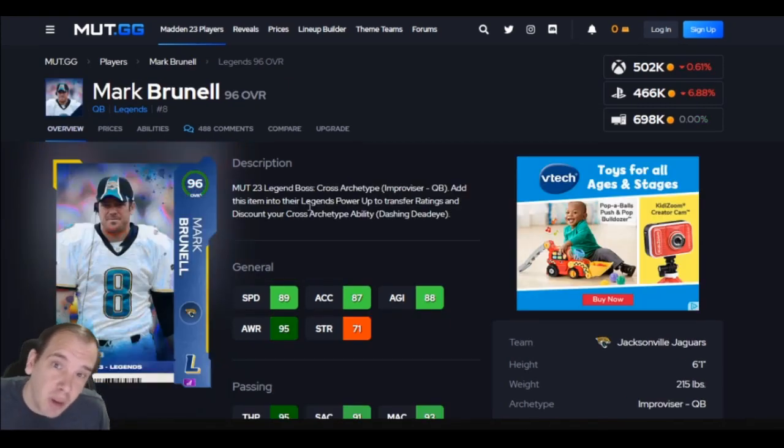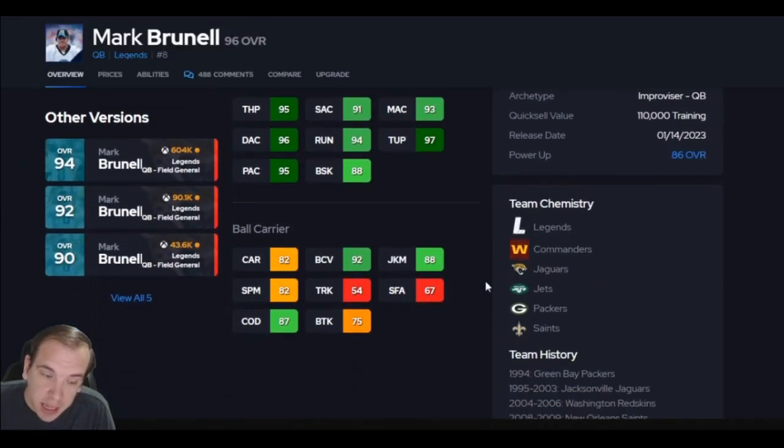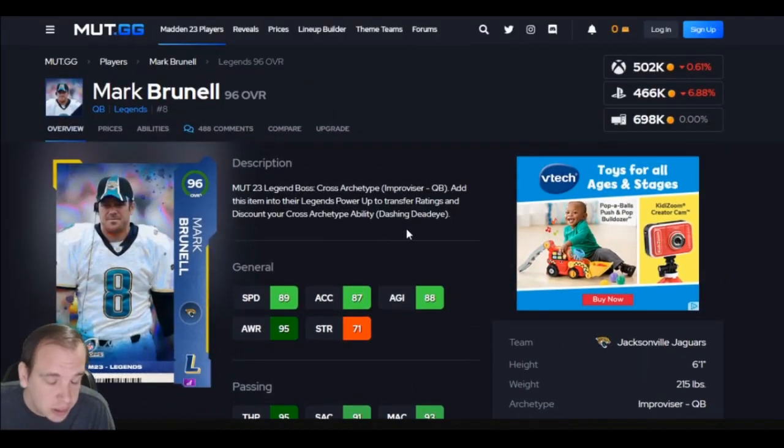Number 9 is Mark Brunell — Fearless Harvest Master for five. He has a better AP setup than Young. He has the best release in the game. He's left-handed — if that bothers you, you've got to go get Elway to match this. Unless you're going to run with Lamar, that's fine. But if you don't run, there's no reason to get Lamar over this card. This card is way better.